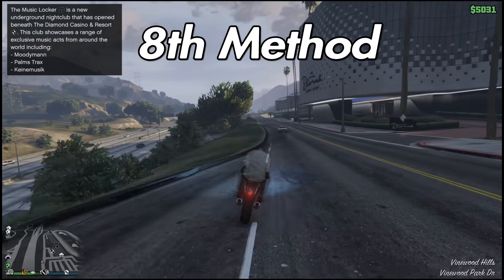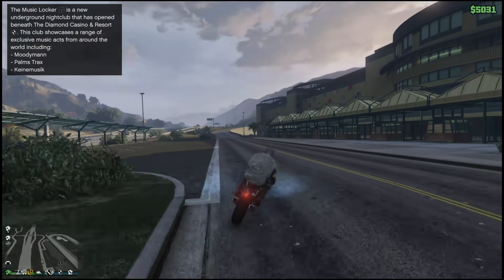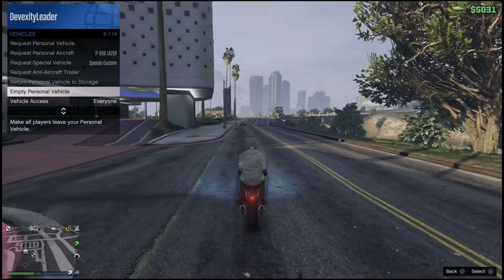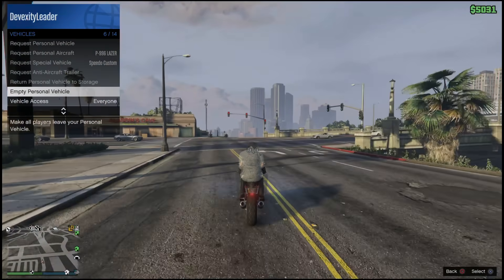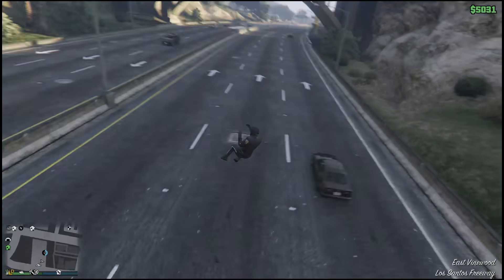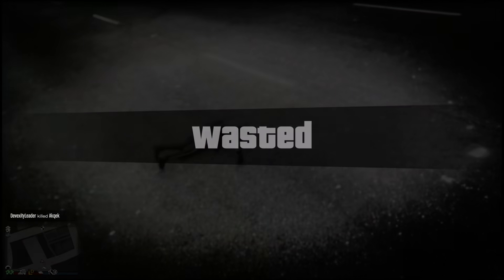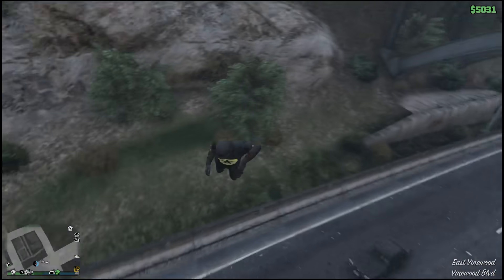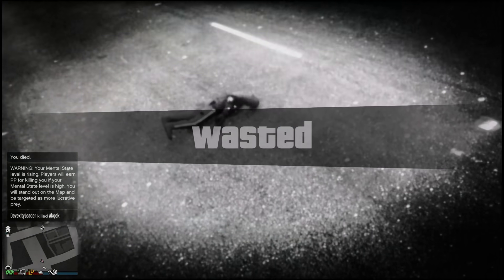The eighth method uses a bike and you don't need to lose health. Hover over the 'empty vehicle' option through your personal vehicle menu, grab the player, and head to a high area. Before you fully jump off the bridge or high spot, click 'empty personal vehicle' first — then jump off the bike. Make sure the area is high enough so the player dies. It's all about timing.